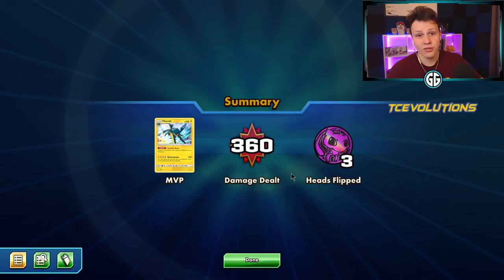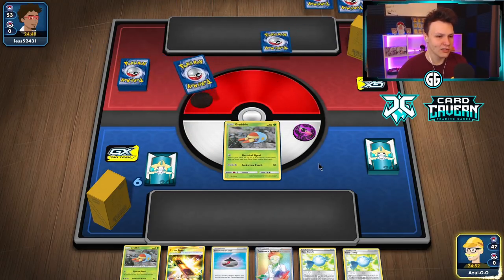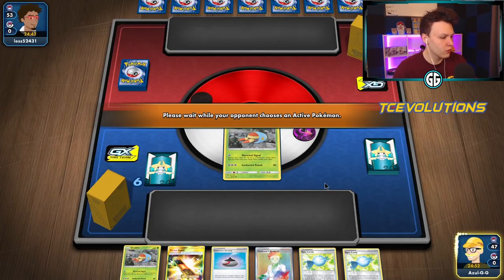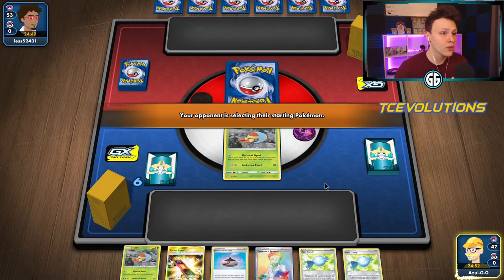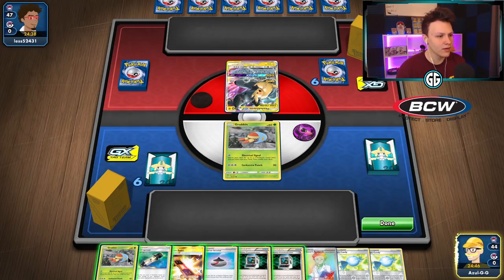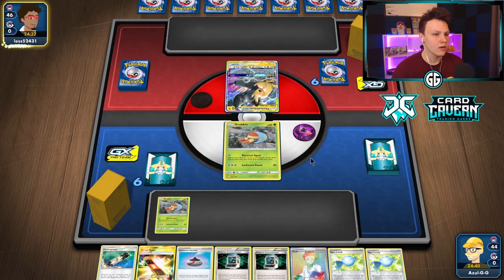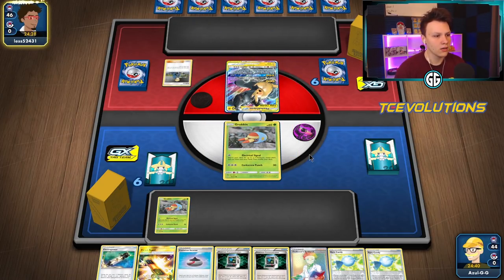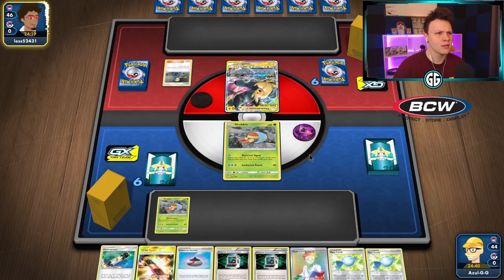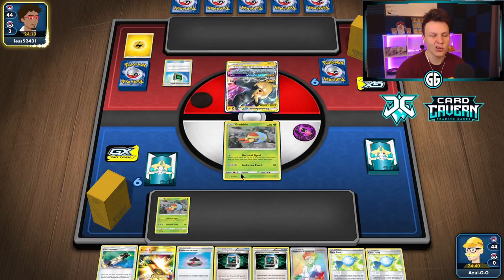We're into another game, going first this time. Unfortunately we have two Rare Candy in our opening hand and only a Research for draw support. We're going to get the Rare Candy and Vikavolt out before we Research. Our opponent is playing Little Peek Around — a pretty good matchup for us since we can one-shot the big Mewtwos back to back. Double — that's good for us, actually mediocre. Grubbin goes down and we pass. It's okay — hopefully they don't one-shot our Grubbin this turn.